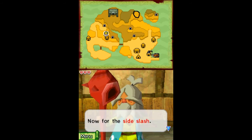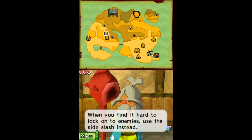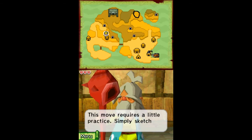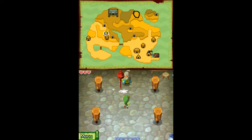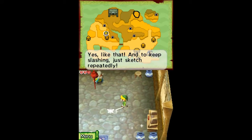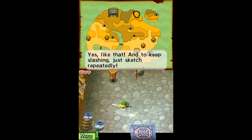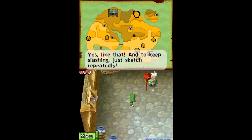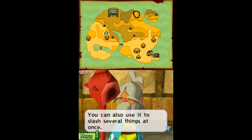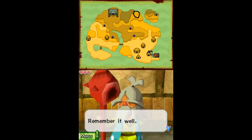Now for the side slash. If you find it hard to lock onto enemies, use the side slash. Just sketch the line that invites you and your target to slash at it. This move requires a little practice — simply sketch the slash. Yeah, you can also draw a line from Link forward to do a more stabbing attack, which I didn't show here. It looks like you finally understand the side slash. You can also use it to slash several things at once. Remember it well.